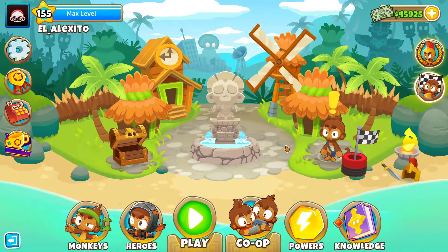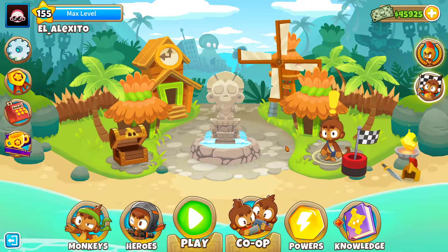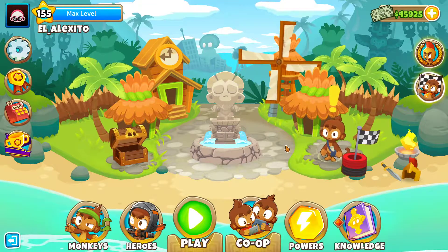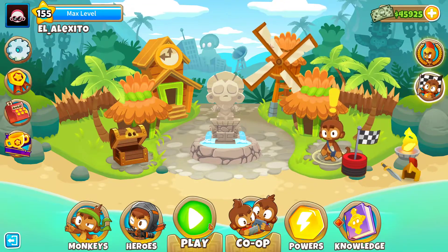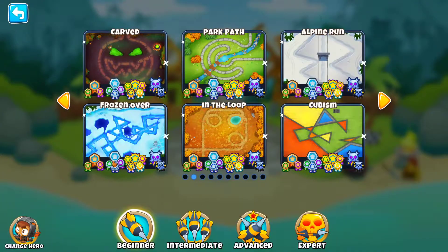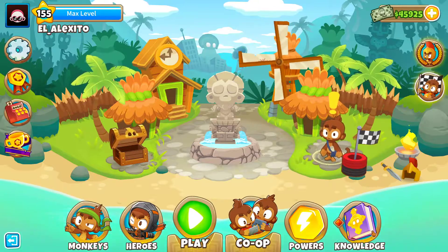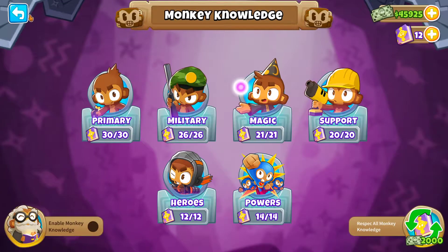Hi everyone, welcome back to another gameplay of BTD6. Let's continue with the updated series for Half Cash and Impoppable. I'm going to show you right now Frozen Over Impoppable, as always with Quincy as hero and without using Monkey Knowledge, Continues, and Powers.